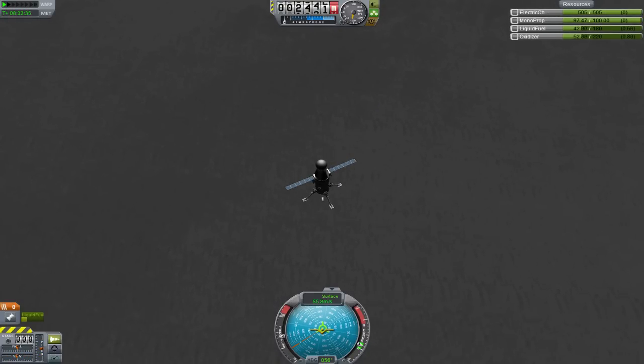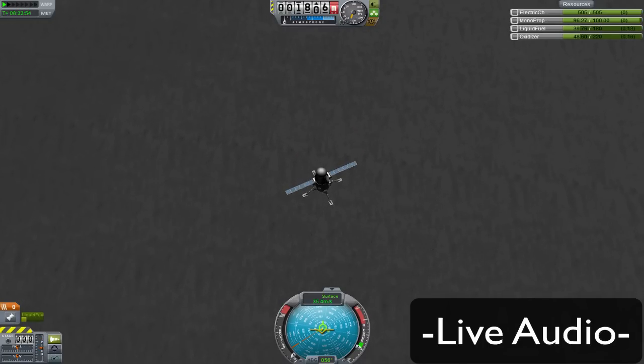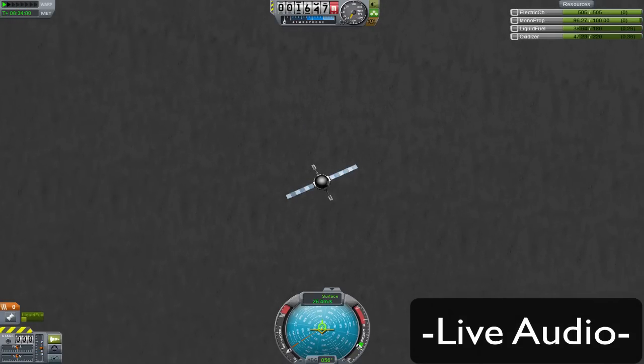Let's see how I do. Alright, we're coming in on the final little bit here. Let me try to kill out the last of that horizontal velocity. I'm using a probe, so I can't tell exactly how high I am above the ground because I can't use the cockpit view to see the altimeter.